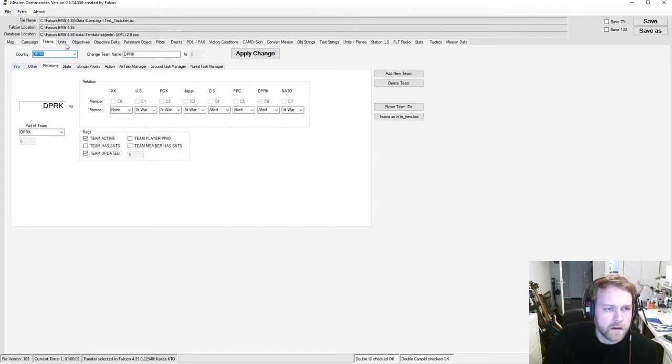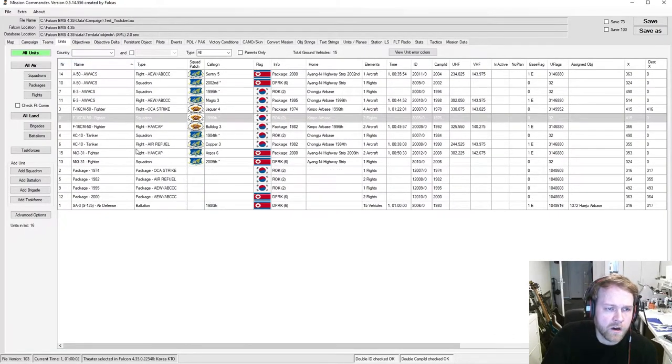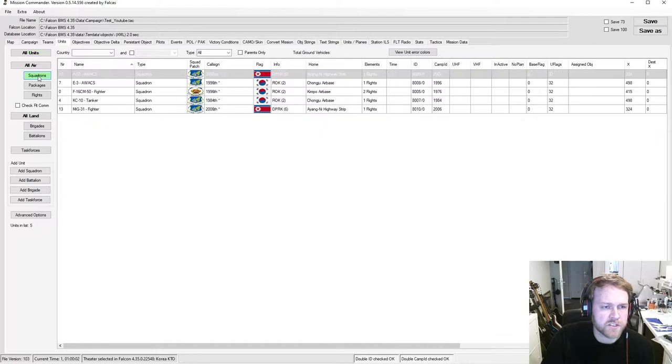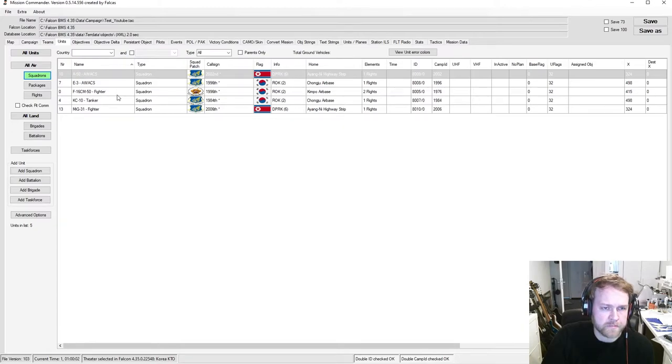The next cool feature is a comprehensive overview of all units in the theater. You see a list of all squadrons, all flights, and so on. You can sort by squadron, by package, or by each flight. For a large mission this is extremely useful. You can also check battalions, ships, whatever. Let's concentrate on our squadron at Kimpo — the callsign or squadron name is something like '1990s whatever.'